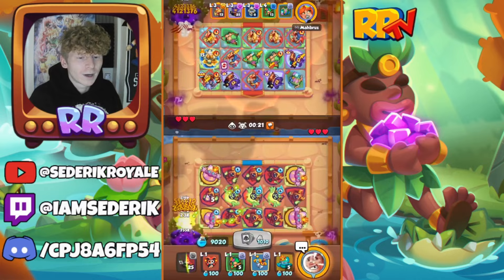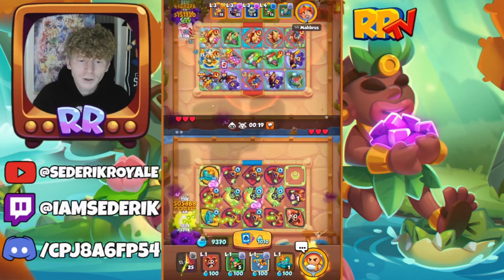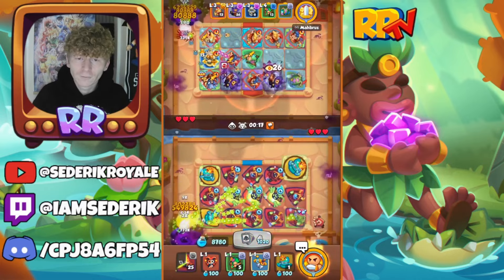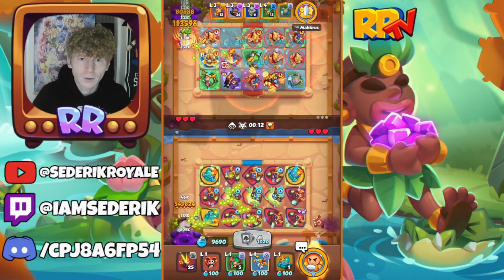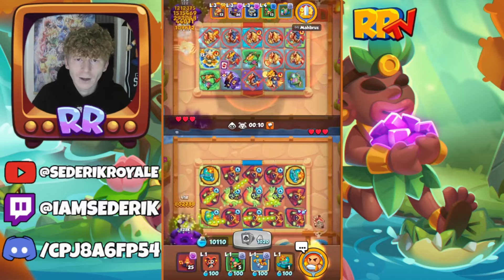Moving into the first deck, we have Riding Hood, Statue, Dryad, Witch, and Summoner. A very strong deck — you can move the Riding Hood around so you don't have to worry too much about the negative effects coming over to your board, as you can move it out of the way.